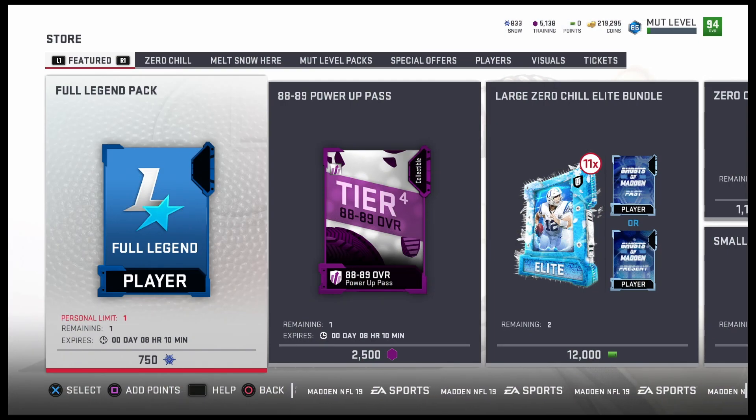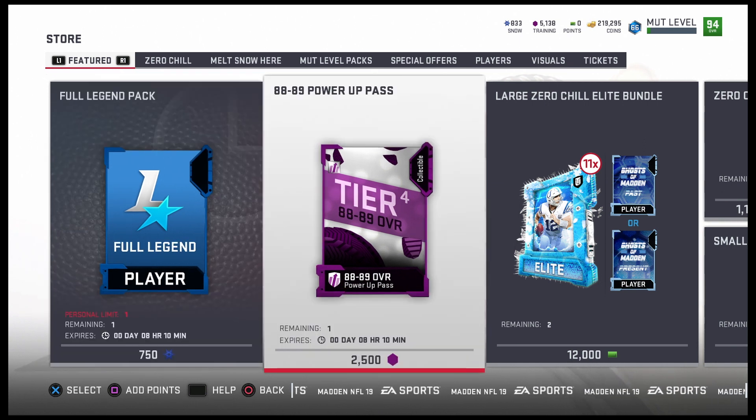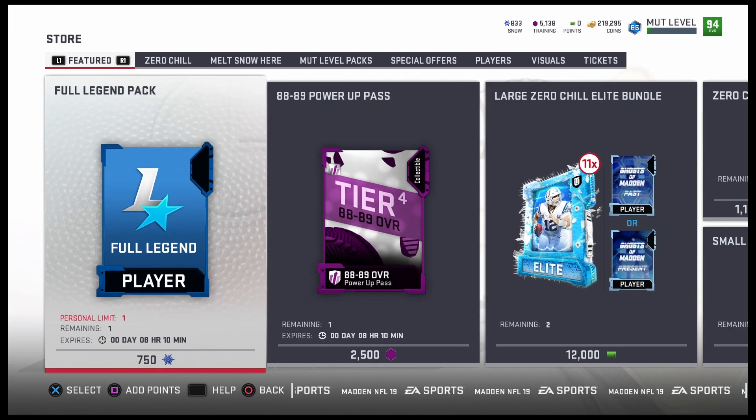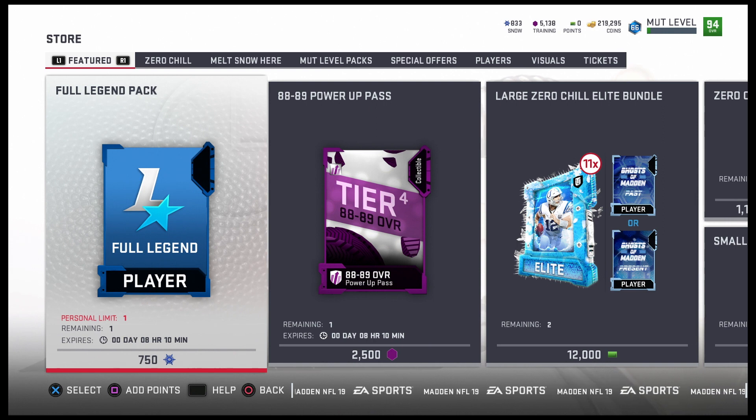Welcome back to another Madden 19 Ultimate Team video. As you can see right here on the screen, you get a full legend for 750 snow — that's actually a pretty decent deal. You should already have snow if you've been doing solos or opening packs. You have the 89 to 88-89 power up pass right here, and you can see there's a large Zero Chill bundle. You get a Ghost of Madden past or present when you open this bundle — that's actually a decent bundle, get you a nice pull out of there. But that full legend right there, we are going to open that at the end of the video.